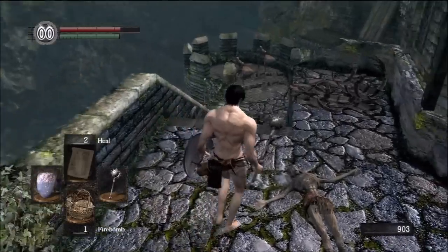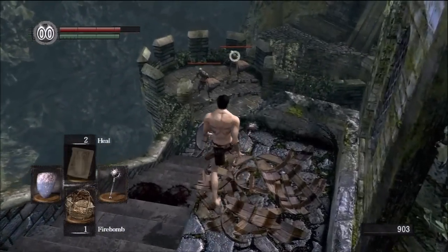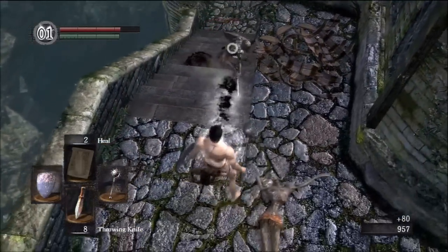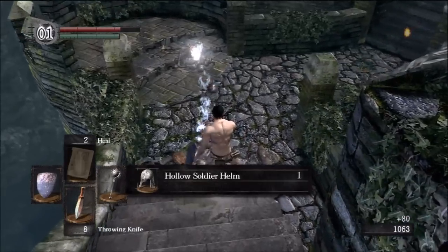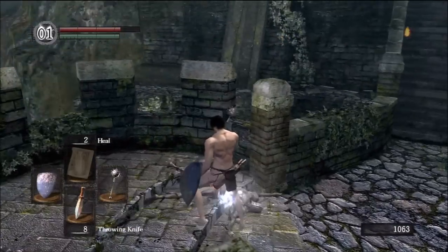Now we have two sword-and-shield guys left. Here's a nifty trick — if you lock onto the one in the back, you can kill them both with a firebomb. We also got another humanity and two item drops — the hollow soldier helmet.